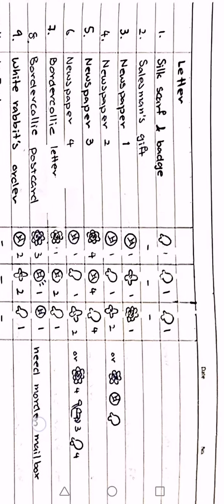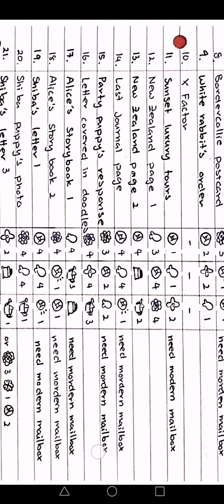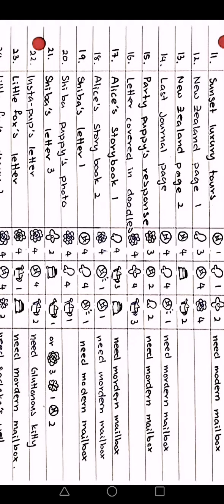Starting from the top with the silk scarf — just slowly look at it and take a screenshot, you can refer back to this video later. I'll put timestamps for when I'm showing the letter lists. We're covering letters 1 to 10, then 1 to 11, then 11 to 23.